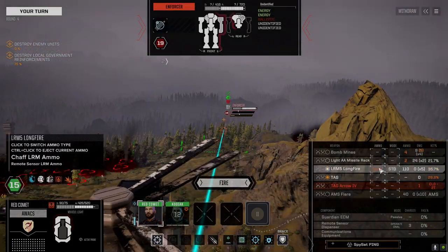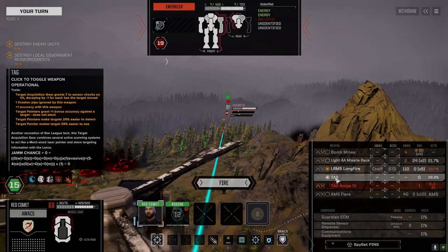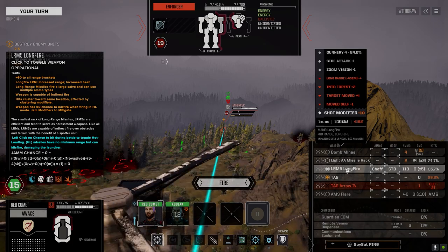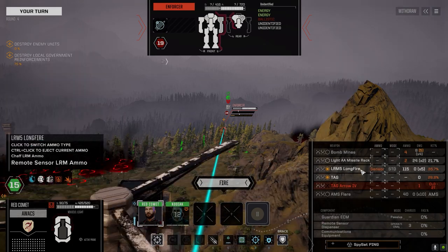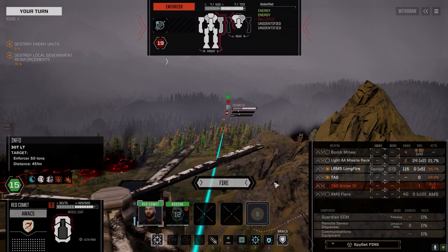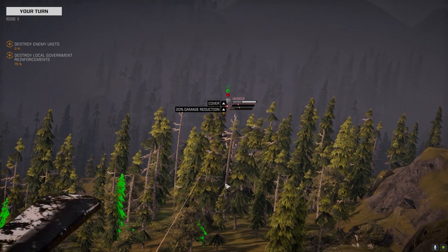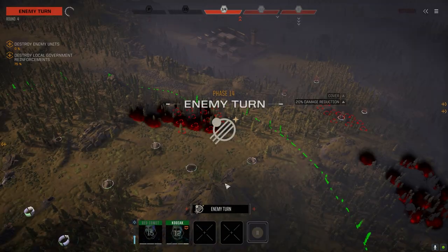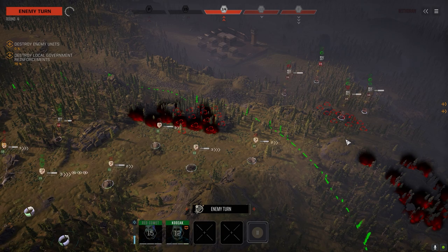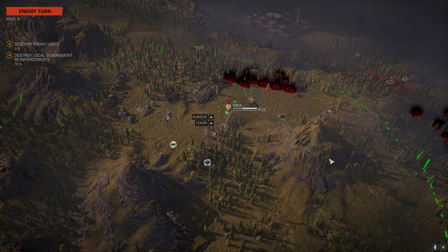Now we want to go chaff, or do we? I think so — let's impede his chance to hit first. Actually you know what, let's go sensors there first. So when they move forward up here, they'll all get sensors on them. That's the theory anyway.